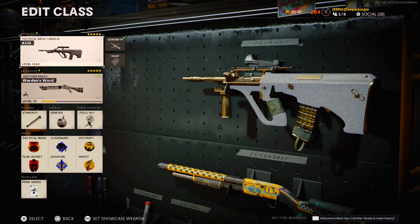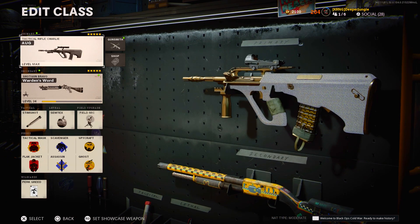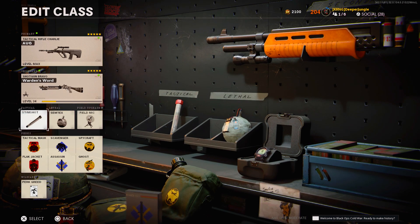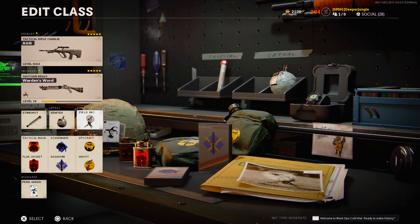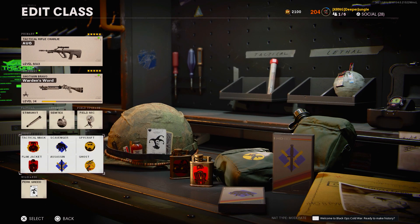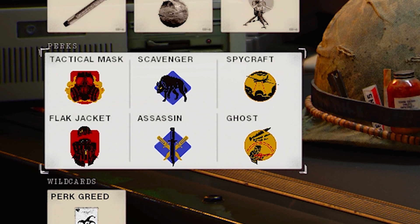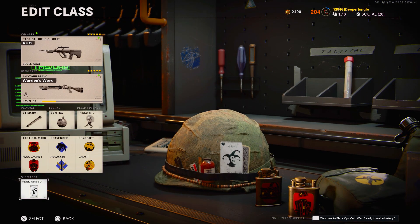This is the class setup. For my primary weapon, I will be using the standard variation of the AUG — feel free to use any blueprints including the new ones added to the shop. For my secondary, I will be using the Gallo SA-12. Tactical is Stimshot, lethal is the Semtex grenade, and the field upgrade is the field mic. For perks I'm running tactical mask, flak jacket, scavenger, assassin, spycraft, and ghost — six perks total using the perk greed wildcard.